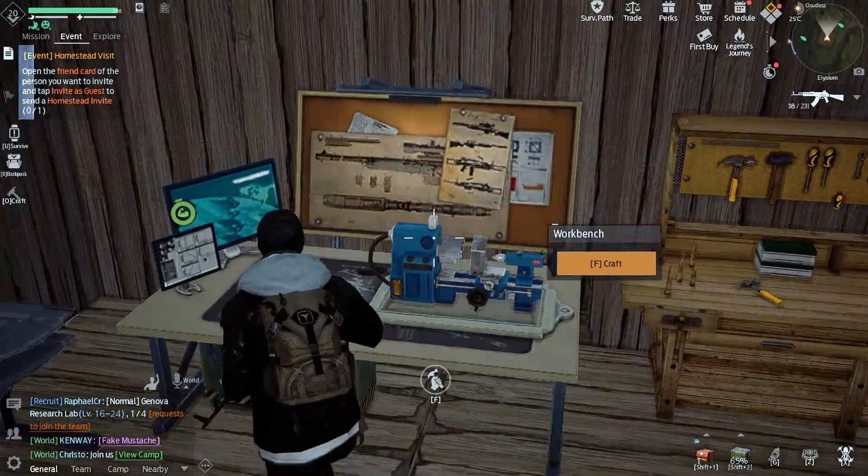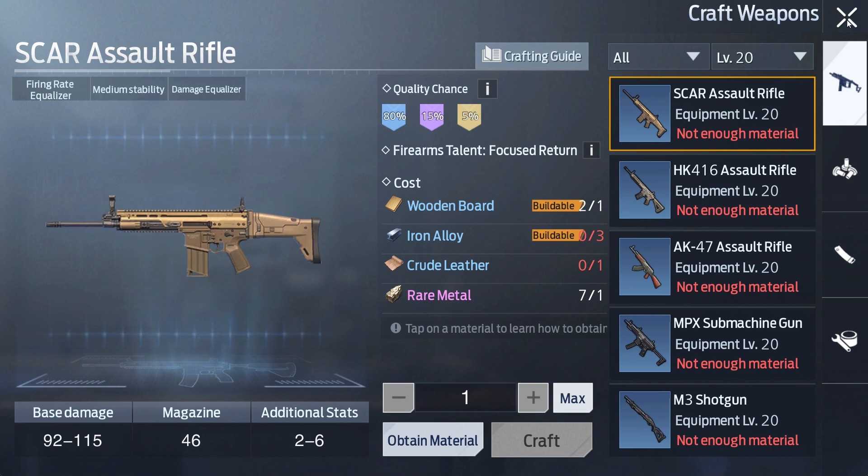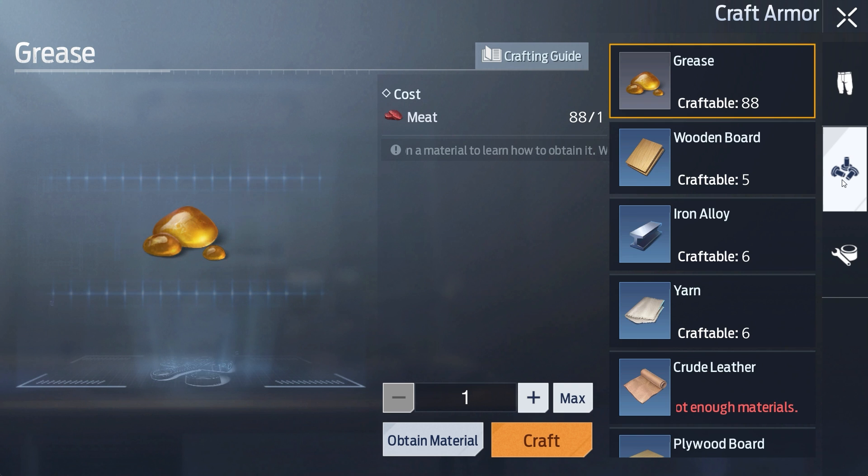You have to use the workbench on the interior, then go to the armor or weapons slot — I think it's just the armor slot. Go into the armor slot, click the second one down and you'll see the wood boards there.